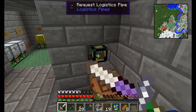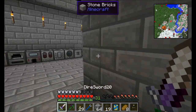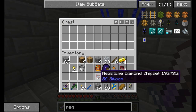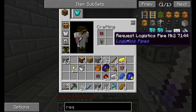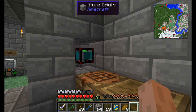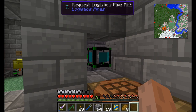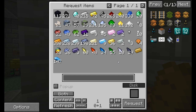Right now we have to right click on this request logistics pipe with a wrench — only a wrench will allow you to request. But I'm going to change that, because that sounds like a boring and terrible way to live. I've got a redstone diamond chipset, made of course with a diamond and a piece of redstone. I'm going to upgrade my request logistics pipe to a request logistics pipe Mark 2, which is faster than a Mark 1 and lets you manually request items without needing a wrench. You can right click with your empty hand or any item or tool, and it will open up the inventory to allow you to request items.